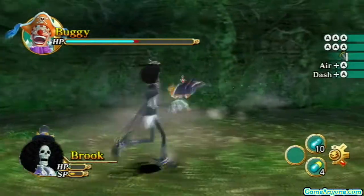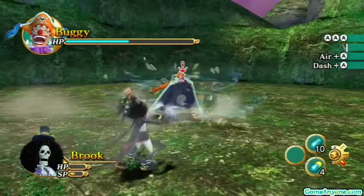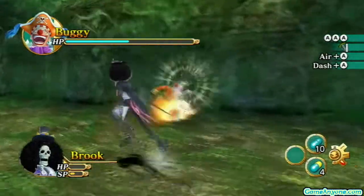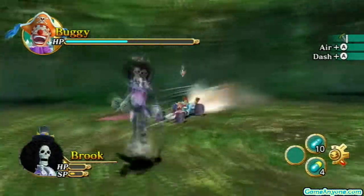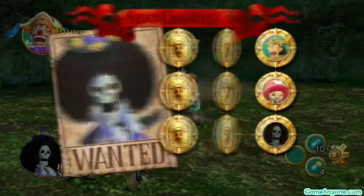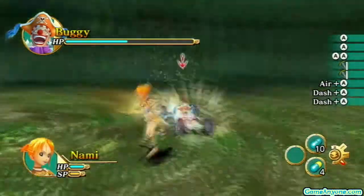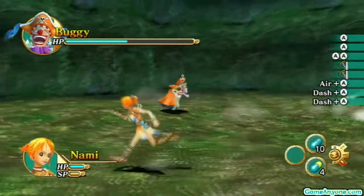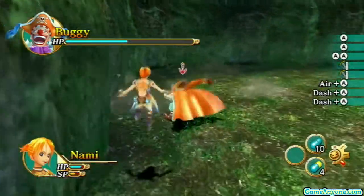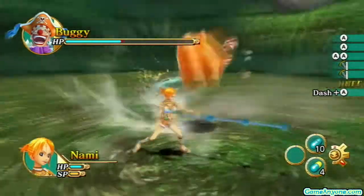I've got him about halfway down on health, but once he gets down to about a quarter is when it gets to be a pain. Because now he's going to start using his signature move, which he'll probably do soon since he tends to spam it a lot. I'm surprised he hasn't done it yet. I kind of want him to do it before he kills one of my crew members entirely. There he goes — he killed one of my crew members, which means he's going to use it right now. Buggy has a lot of counters, honestly. That's ridiculous. I'm surprised he's not used his special yet.